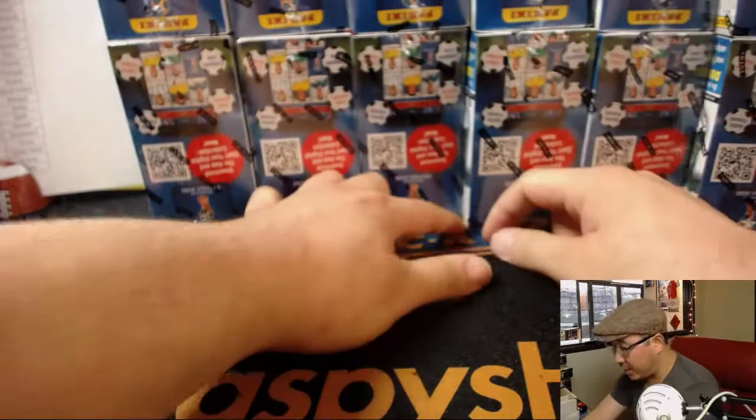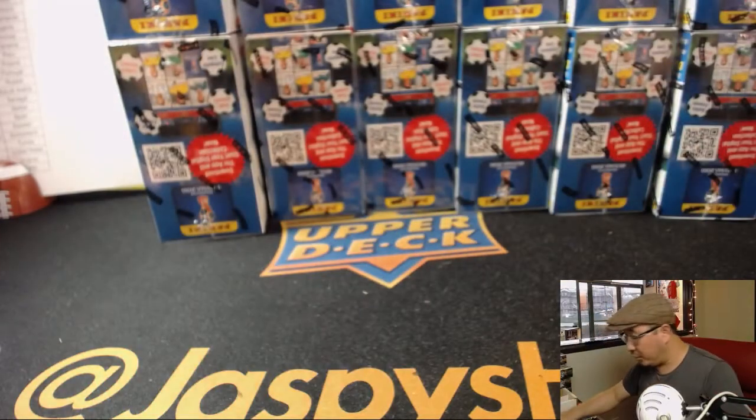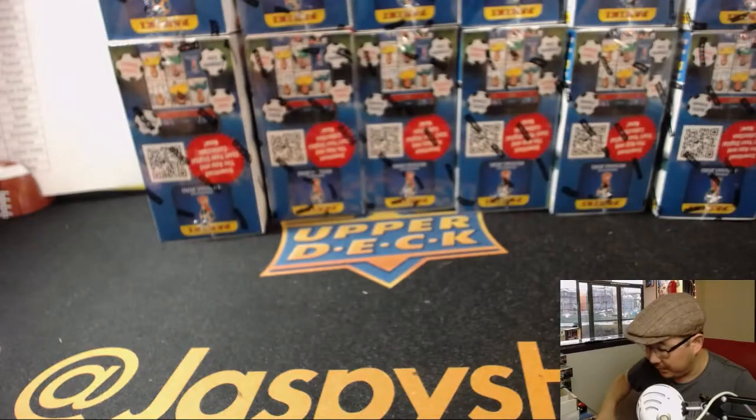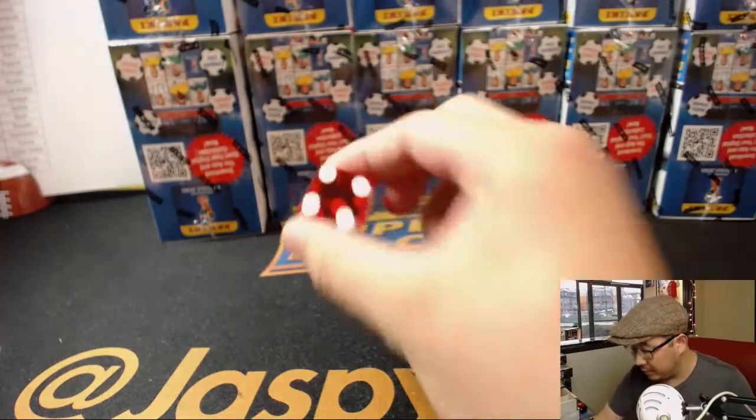So there are six on the top row and six on the bottom. I'm going to roll the die — one through three for the top row of six, four through six for the bottom. It's a four, so we're going to be doing the bottom row.